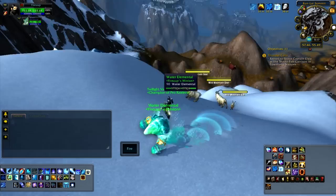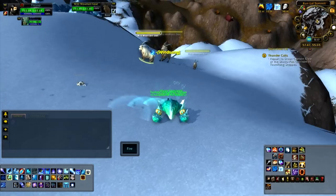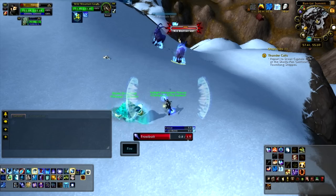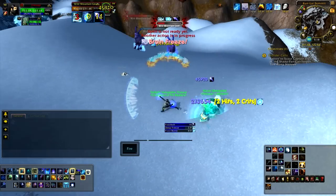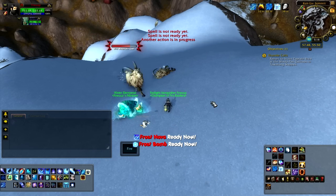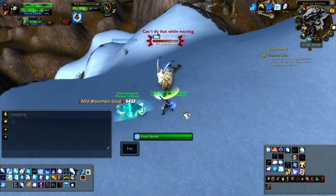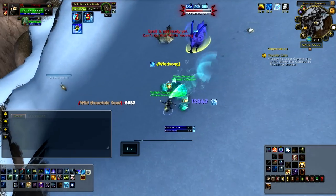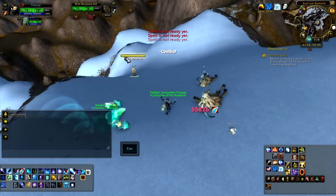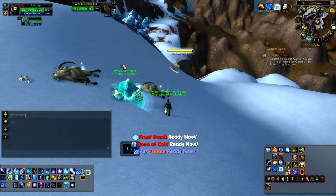Let me show you on this target dummy. Frost Bomb — Pet Freeze — Frost Bolt — Deep Freeze. You just had about 7 seconds of CC there, plus the 3-second Deep Freeze — that's about 10 seconds of complete control. That's just a quick combo.